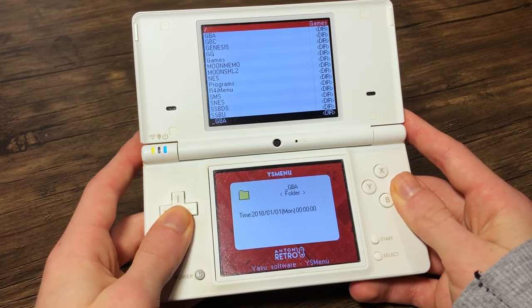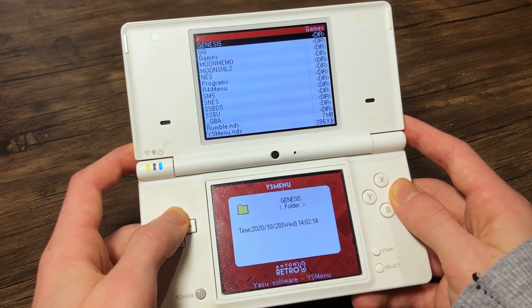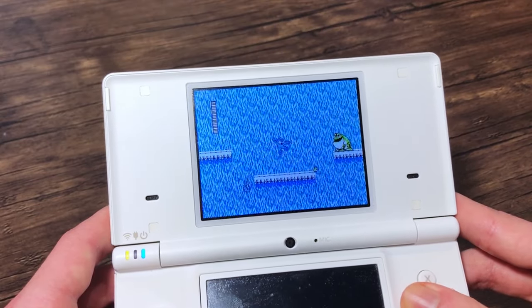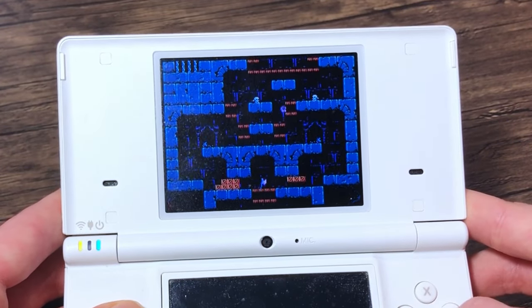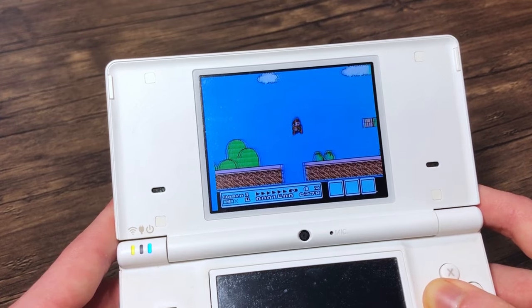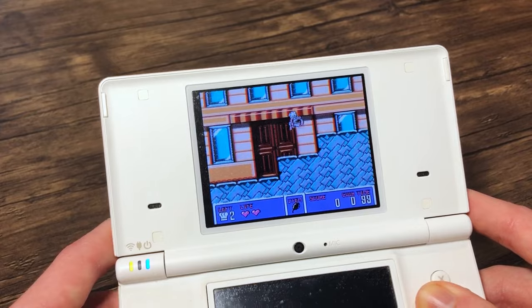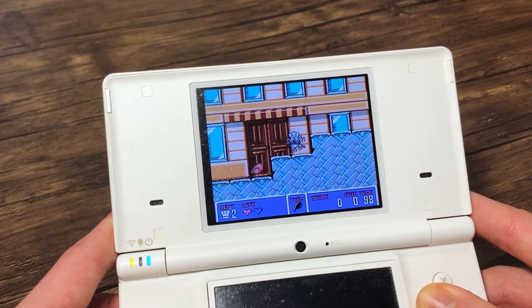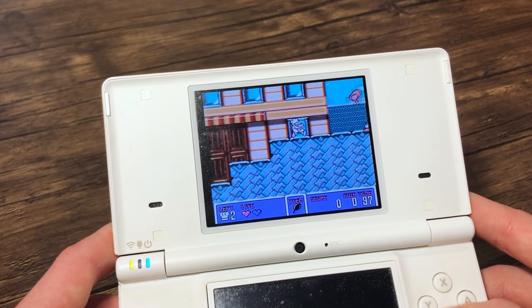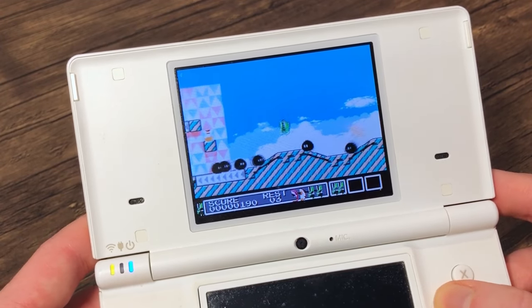Let's take a look at my emulators. There are plenty of different ones for all kinds of systems. First, we've got NES DS, which runs NES games. It works really well, even if you have some squished pixels due to the resolution of the Nintendo DS — yeah, Mario isn't looking quite right. Pretty much all games work on this emulator, including ones from all sorts of regions. I can play Mr. Gimmick on the Nintendo DS, and that's very good.